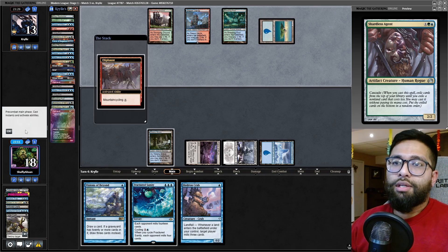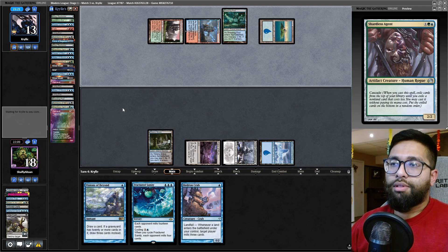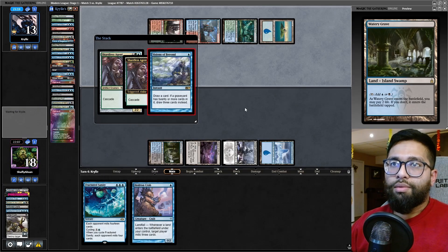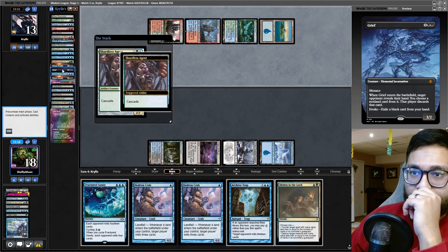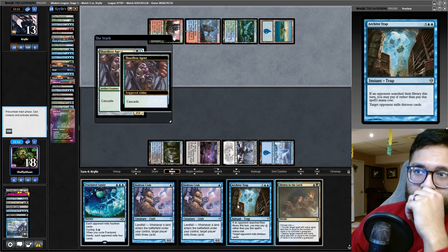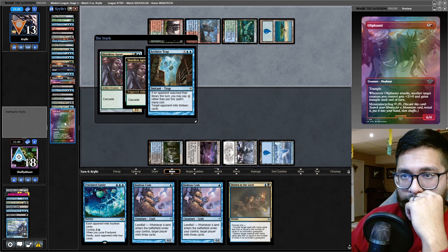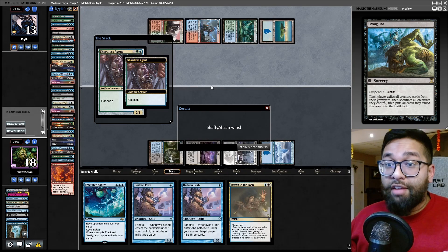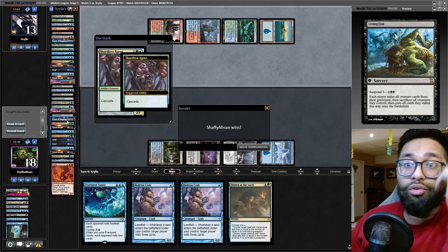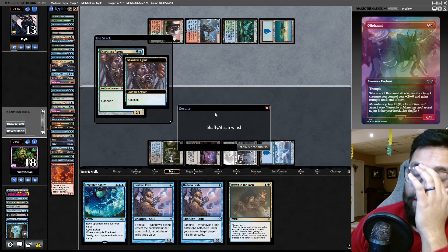They have to establish a threat, which is nice. They get a Steam Vents, only played the Breeding Pool. In this case we're going to respond — draw three. Problem is they've got a Grief in the yard; if they didn't have Grief this would be fine. But I'm going to Archive Trap in response — maybe I mill out the other Living End. The trap isn't bad. We mill out the Living End — it's 50/50 essentially. Oh my god, let's go! I milled out the Living End — all four Living Ends are gone, one, two, three, four! Let's go!